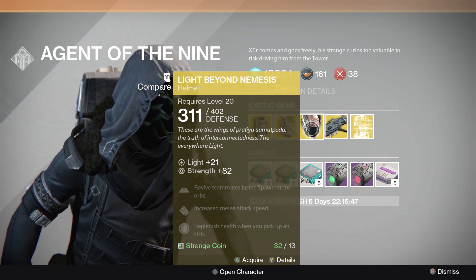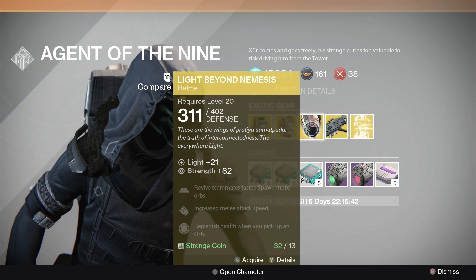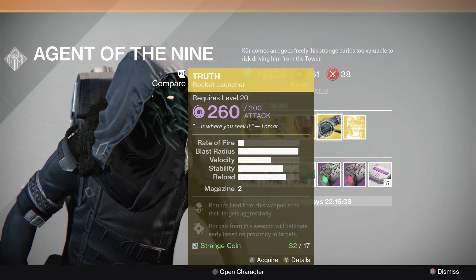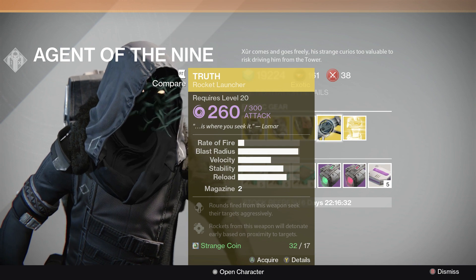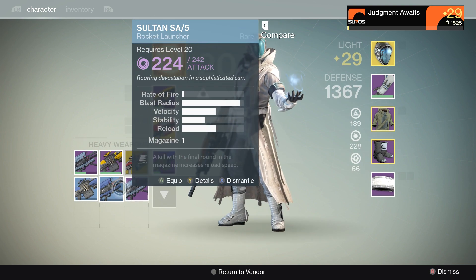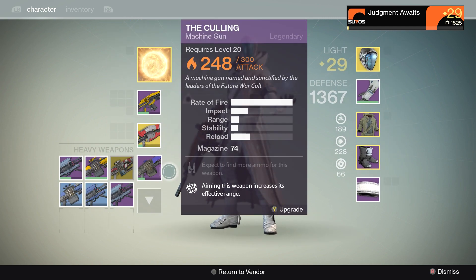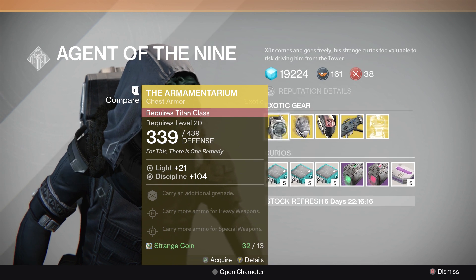So probably going to pick that up. I don't like that it's plus 82 strength — not really crazy on that. But revive teammates faster, increase melee attack speed. Here's a gun — Truth rocket launcher. I was kind of hoping it would be something other than a secondary or special gun. I'll probably pick that up. I don't think I have a void damage rocket launcher. Maybe I'll pick that up.